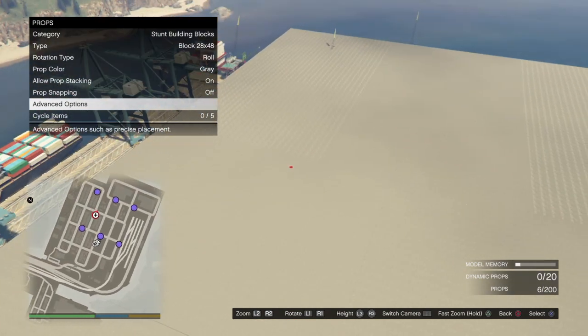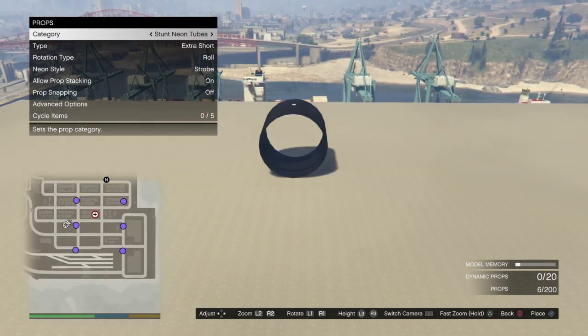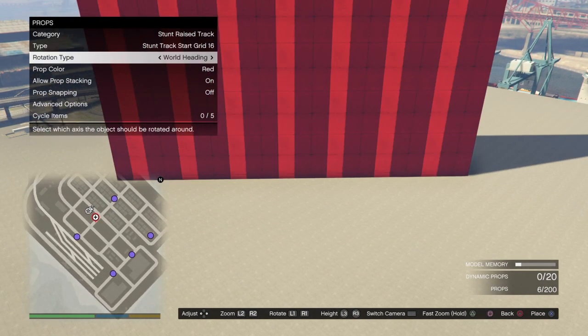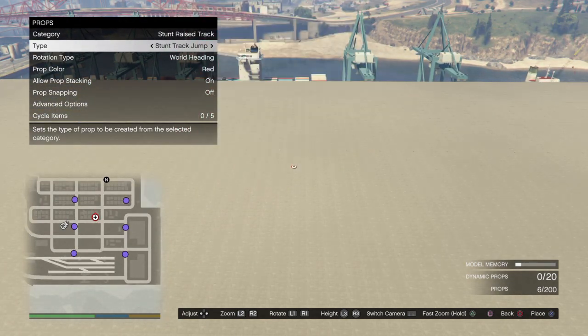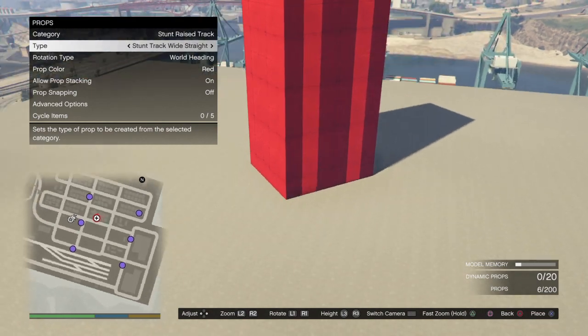Now that we've got our plot here — pretty decent size, large enough to build a short track — let's get to work on our template, which is what we need next. You want to make sure you're on world heading for your rotation type, then go to wide straight. Wide straight is what you want.